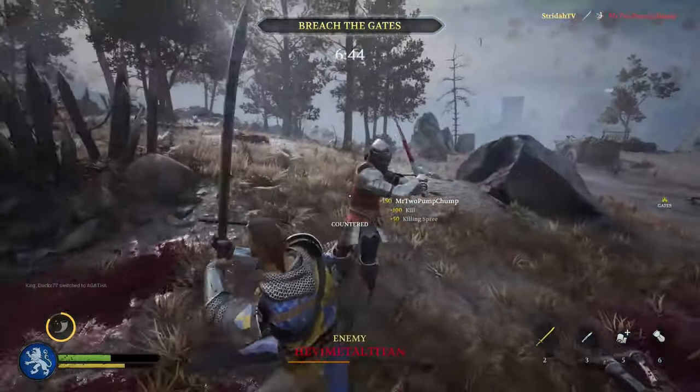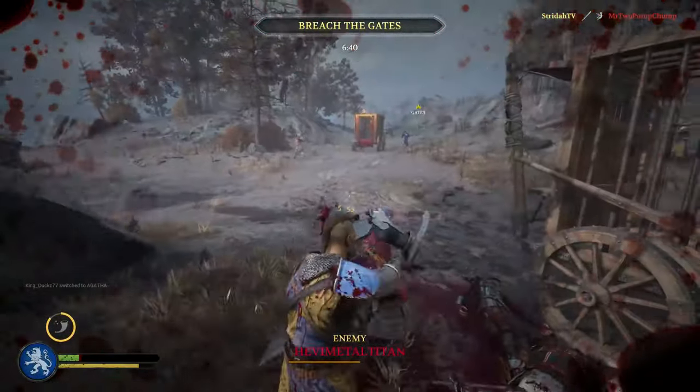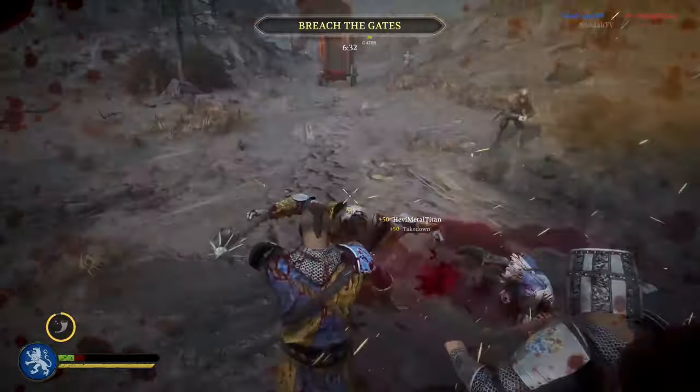Never, ever give a Gambler the respect of trying to outplay them, as they value luck over skill. Instead, when you make the read that a player is a Gambler, turn your riposte directly into a stab and punish the Gambler for blindly attacking.